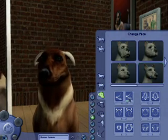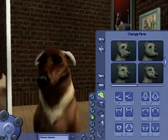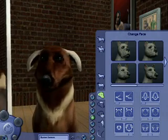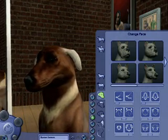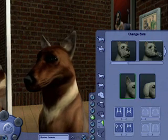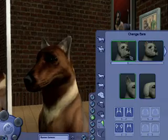I can go right into the details of the face just like I can with a Sim. So if I want to take his snout and move it up or down, I can do that. If I want to give him a really small head or a big head, I can. All of these options are available to the player. And here I can pick his ears — if I want them to be up or down — and modify those in a very similar way.